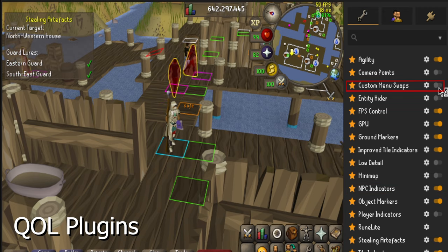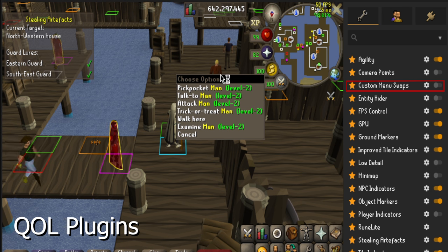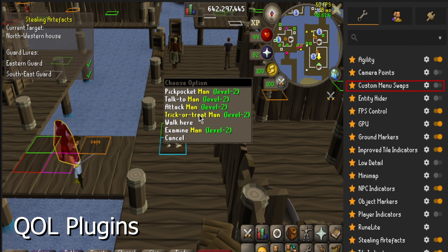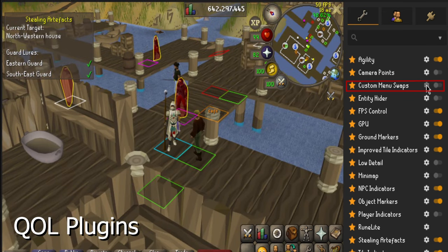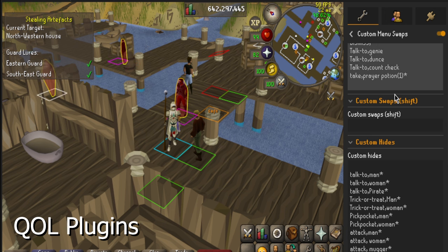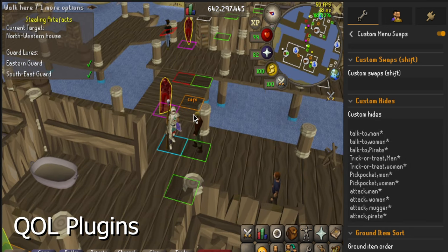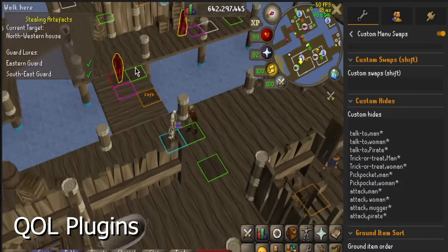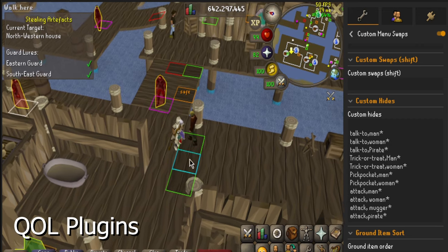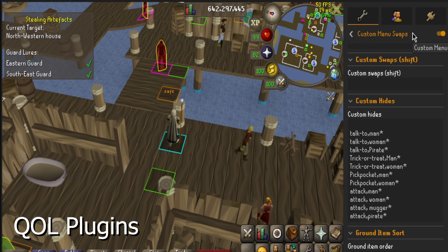And lastly we have custom menu swaps, because right now all these NPCs have like a million options that you can misclick on — even trick or treat because of Halloween stuff. So if you turn on custom menu swaps and fill in the custom hides — I will put this in the description so you can just copy it — every NPC, the pirates, the men, the women, will just have no left-click option. So you won't accidentally misclick on someone and get caught by a guard. It is definitely a must for this method.